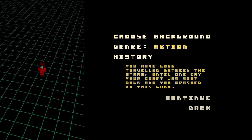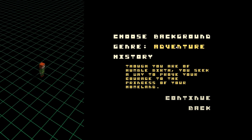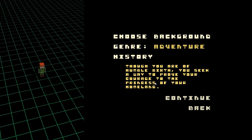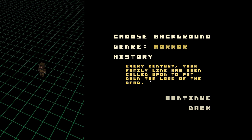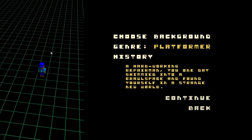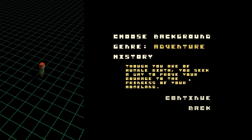We get to choose our background. We can be an adventurer from an adventure game - that's the sort of first-person shooter style game. Or adventure, which is like a Legend of Zelda-esque kind of thing. There's horror: every eternity your family line has been called upon to put down the lord of the dead - which is a Castlevania kind of thing. Platformer, so it's certainly not Mario. I'm actually going to go with an adventurer, just because it seems like a good choice. So we'll start there.